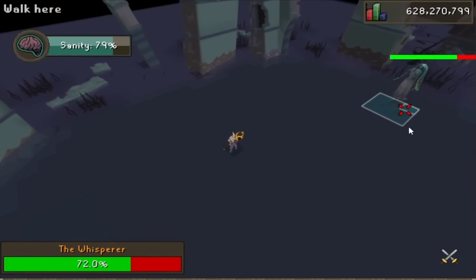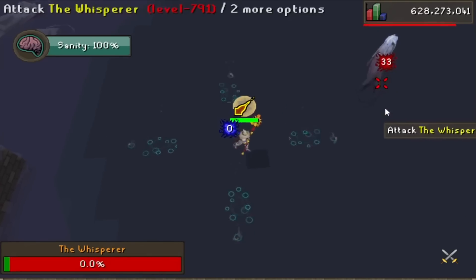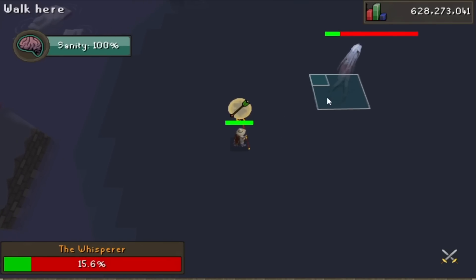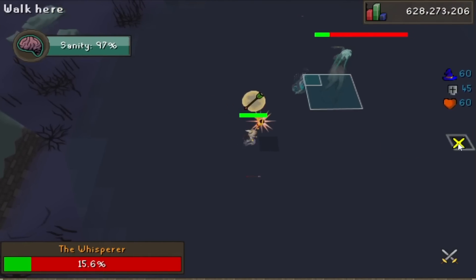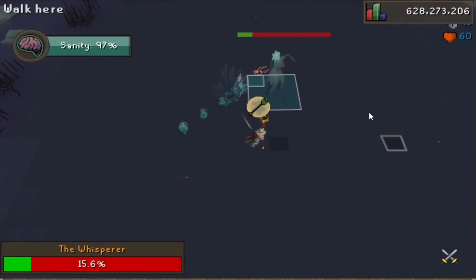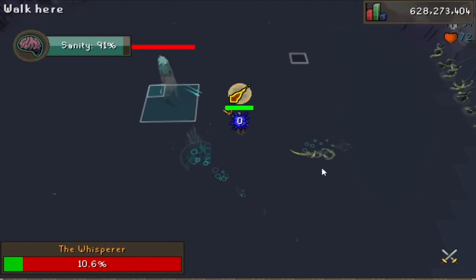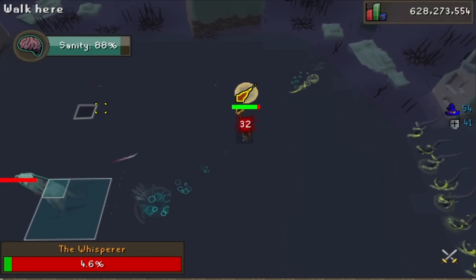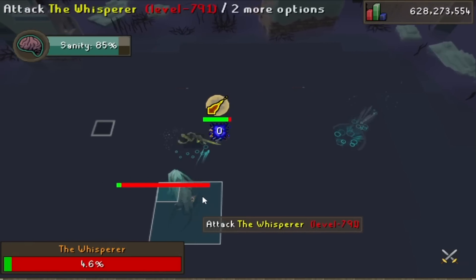Once you get through all 3 special attacks and get the Whisperer down to 0 HP, it'll heal 140 HP and begin its enrage phase. The Whisperer will auto-attack you endlessly until you kill it. It'll always start off with 2 ranged attacks, so pray range, then it'll switch to 2 mage attacks and switch back and forth. You also have to dodge all the tentacles, but if you move in an L pattern, you'll always avoid them. It's basically a DPS check, so kill it fast. That's it.